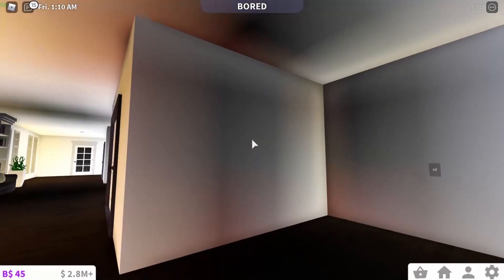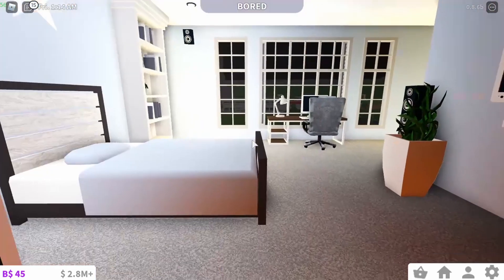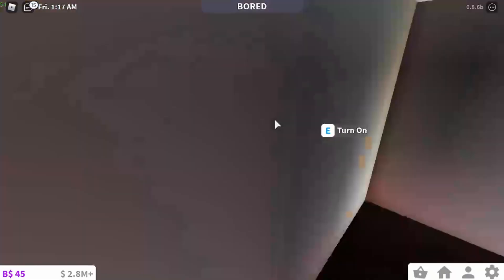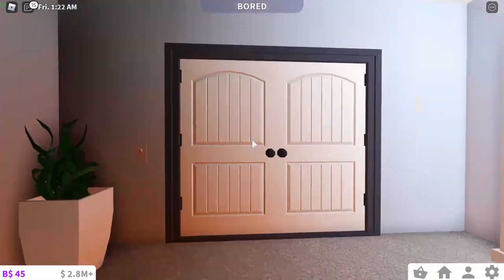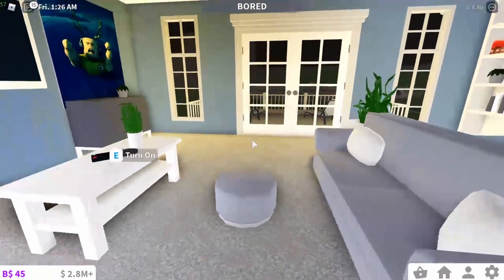Some of the lighting is a little weird so we've gotta fix that. Over here we have one room — we have a TV, bed, computer, desk, and some really cool nice speakers. Why not, right? All right, over here — actually, let's go to the other bedroom.